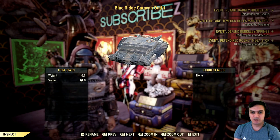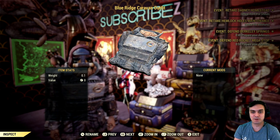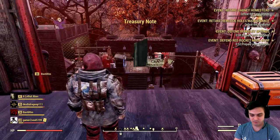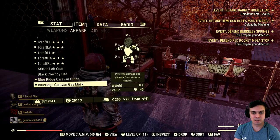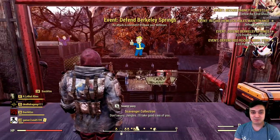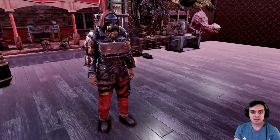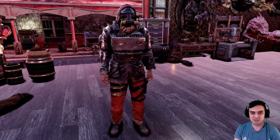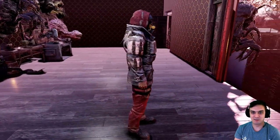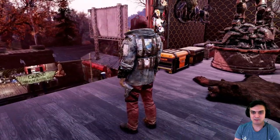Before I go into how to get it, I'm gonna quickly show it to you. How to get it is pretty simple — you just got to go and do the Riding Shotgun event. We just completed it. I'm wearing the full trader outfit, as you can see. I already made the review for the gas mask. It took me a really long time — I usually don't get anything good from the Riding Shotgun event — but this is how the outfit looks and it's actually really nice.